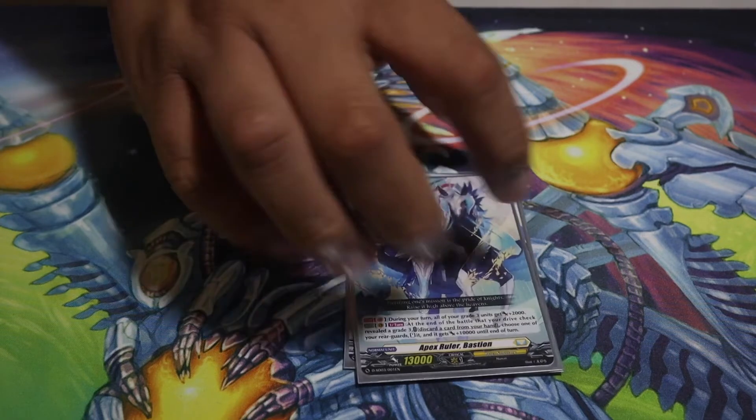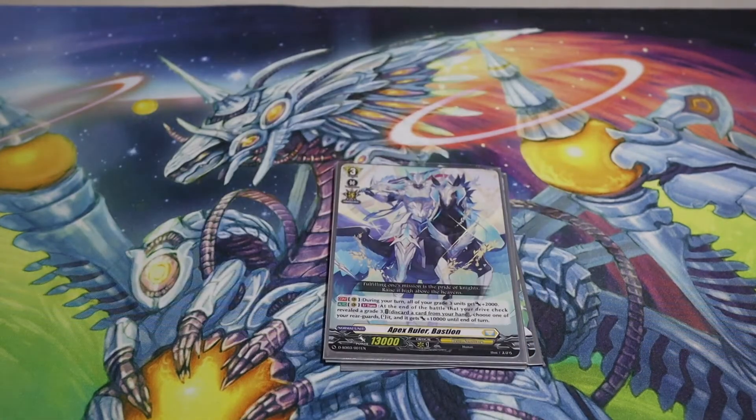Then finally we have Bastion, the almighty grade 3, which is really broken. His ability: all your grade 3s get plus 2k on attack — and it doesn't have to be his twin drive, by the way. Once per turn, when you reveal a grade 3, you can ditch one card from your hand and restand a unit, giving it plus 10k until end of turn. It's essentially a free attack.